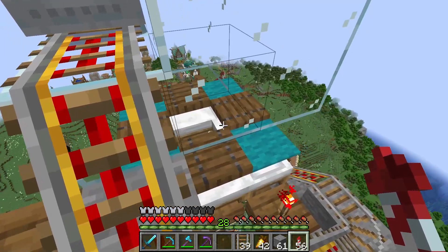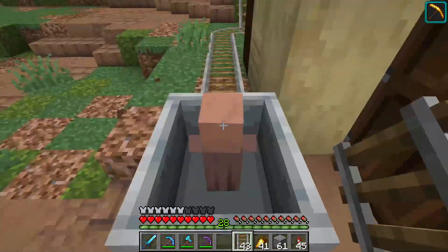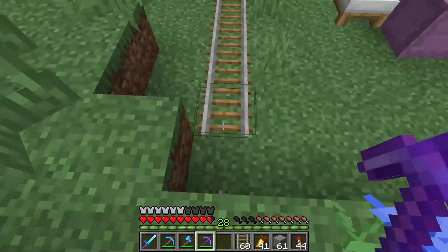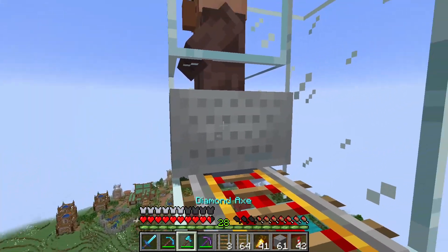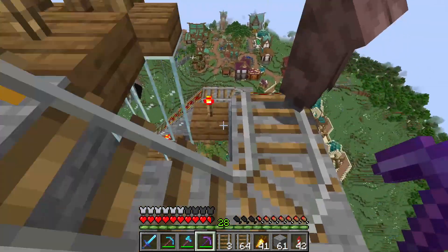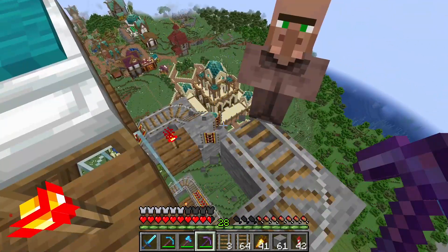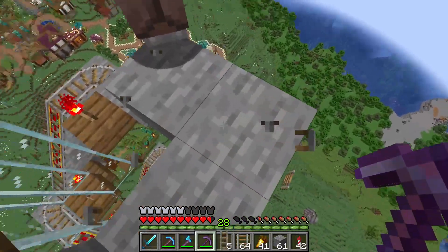Now we need to wait for you to fully grow, and in the meantime we can try to get him a friend. Okay, we got a second one. And before we send you up, I need to check on your friend. Okay, you are fully grown up. Not good. Not good. That's not good. Don't fall. Okay, we have a problem. So you won't go down. But if I remove those rails, will you?